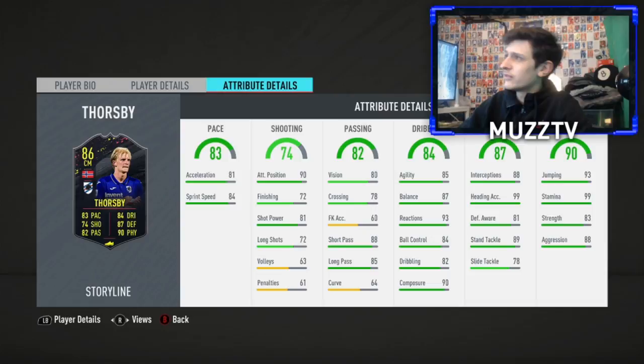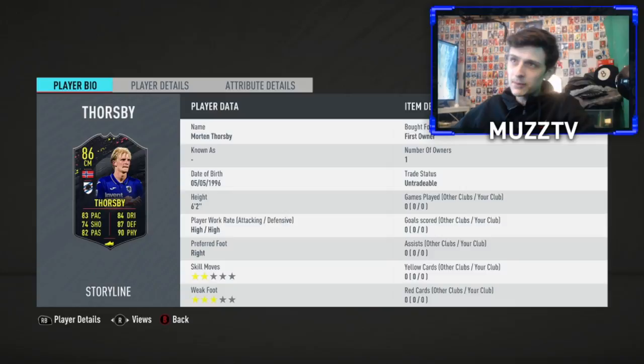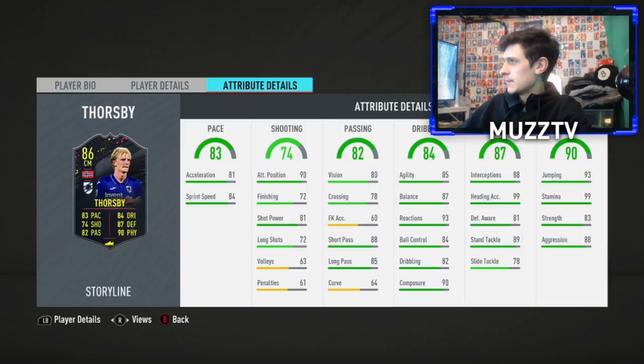Let's have a look at his actual card. He's got high-high work rates, he might be a good box-to-box or a very good CDM - I'll try him at both. He's six foot two, right-footed, two-star skill moves which is a little bit of a letdown, but three-star weak foot which is average. Pace is actually not too bad for a centre mid. Passing is okay, maybe needs a passing boost - his finishing is not too bad for a centre mid. Very nice dribbling stats though. His defending and physical are outrageous - 99 stamina, 99 heading accuracy - looks very good.